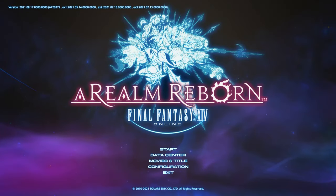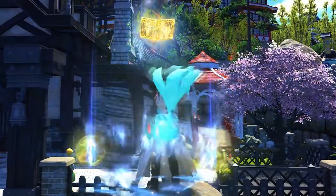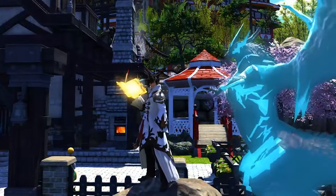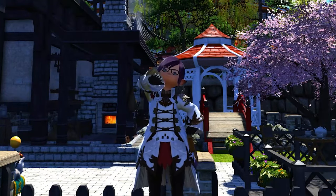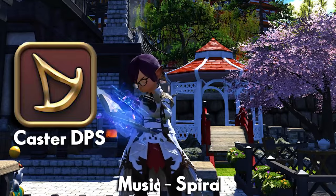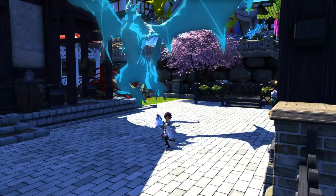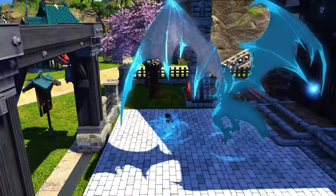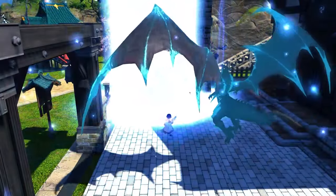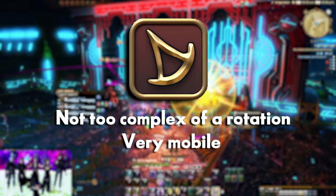So you've just started Final Fantasy XIV, you've created your Warrior of Light, and now you're stuck on picking a job. You saw a certain YouTuber and how he loves Summoner and Bahamut, and you think to yourself, I want to be like him. So you picked Arcanist. Summoner is the coolest caster DPS ever — they literally use a book to summon Primals, Bahamut, and Phoenix to dish out massive DPS. Summoner overall has a pretty simple rotation and a lot of mobility, so let's take a look.